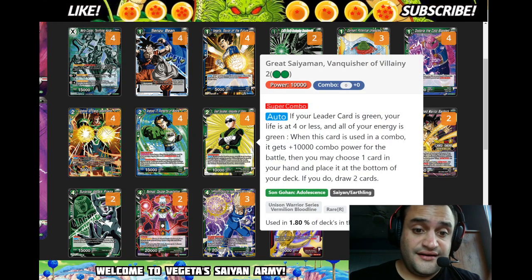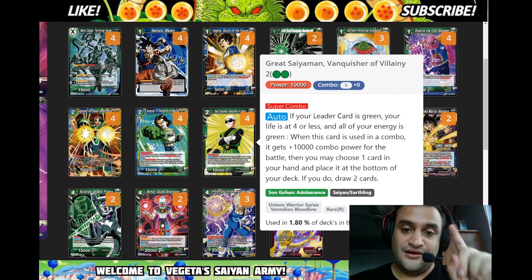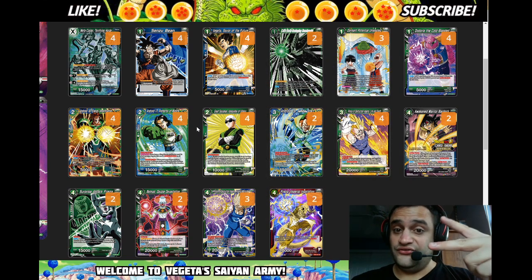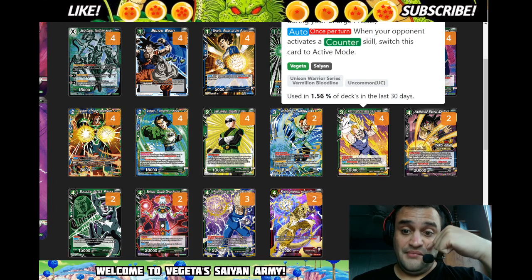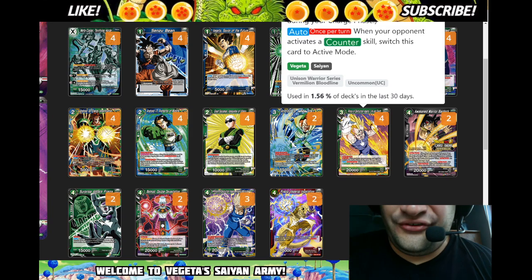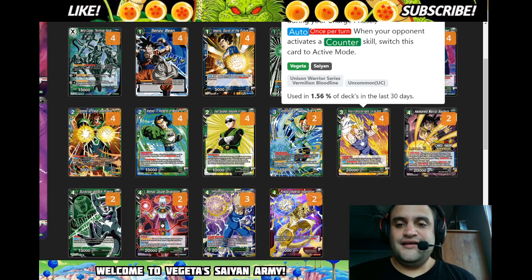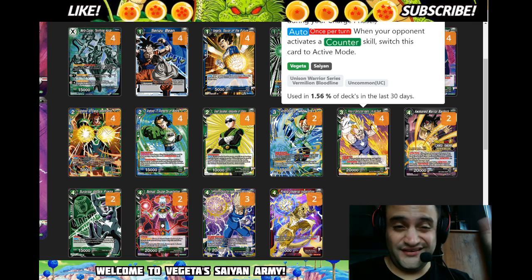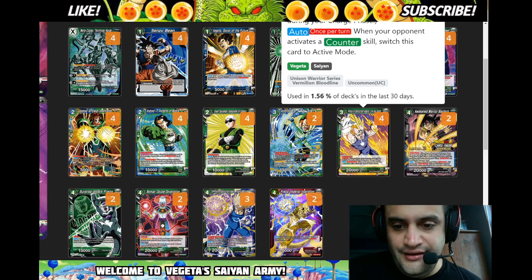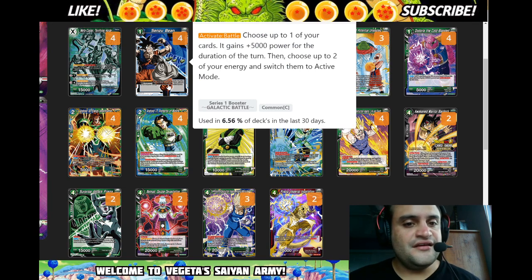The Super Combo is Great Saiyaman — my new favorite Super Combo in the game. When you play him you bottom-deck a card and draw two, so you want to bottom-deck the Prince of Destruction Vegeta Life and Death. This Prince of Destruction card is nuts — when you bring it up for one energy it's a 30k Double Strike. You want to swing with him first so that for the rest of the turn if they use a counter skill, he untaps and he's still 30k Double Strike.